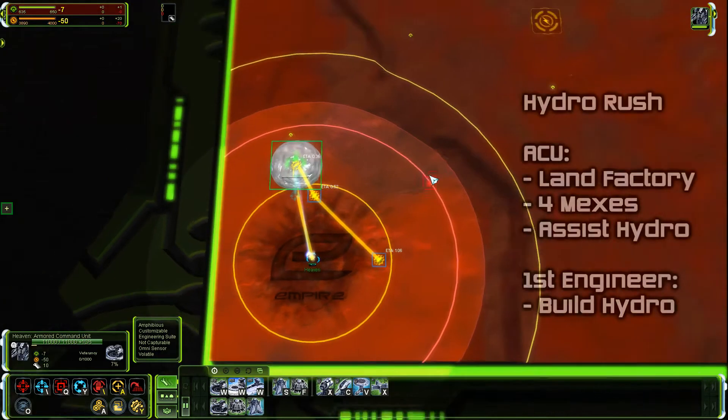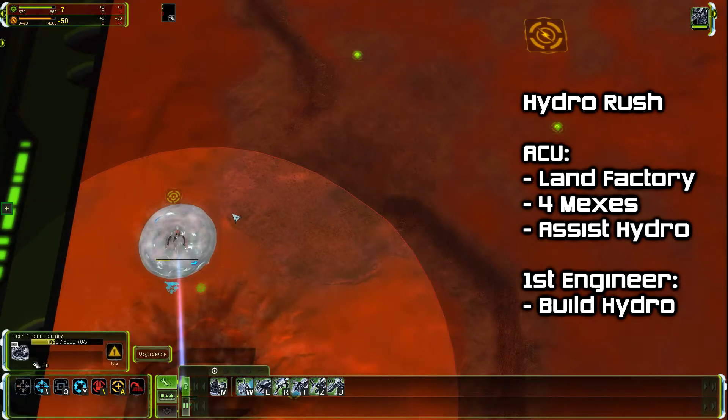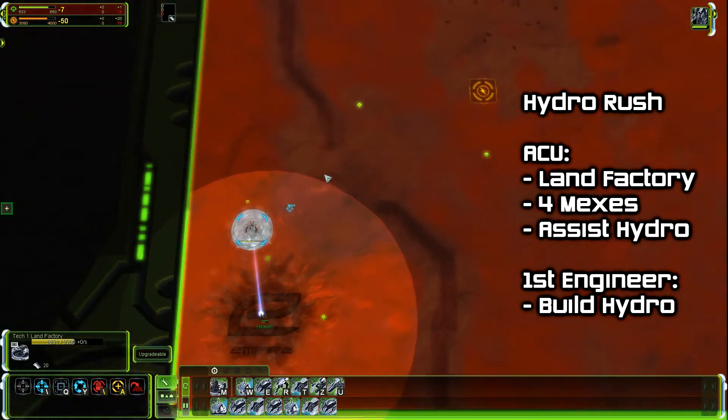The Hydro Rush Land Formexes: First Engineer builds the Hydro, ACU assists — this is one of the most eco-efficient openings in FAF.